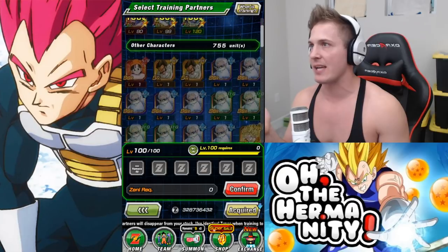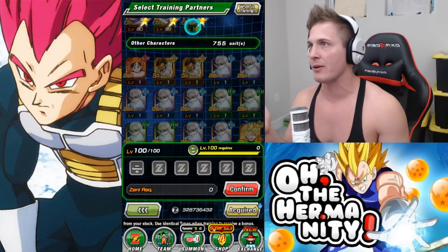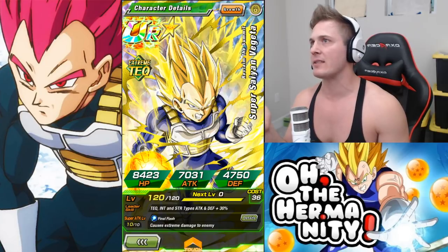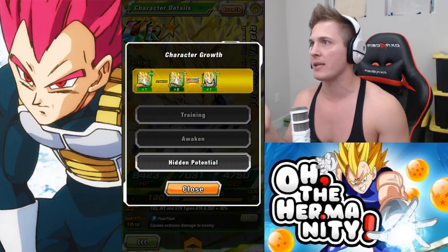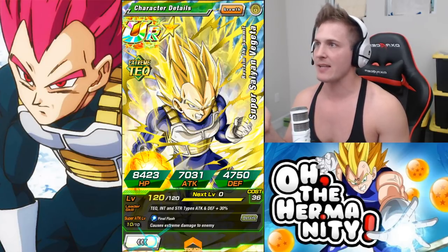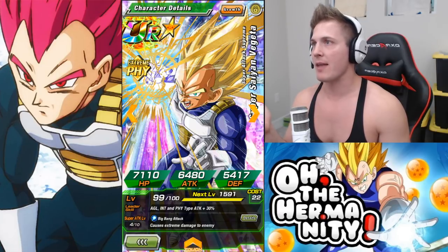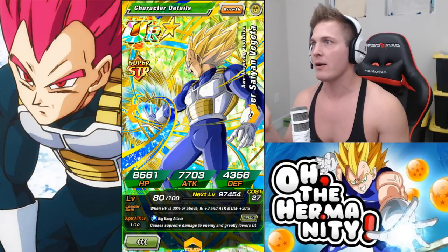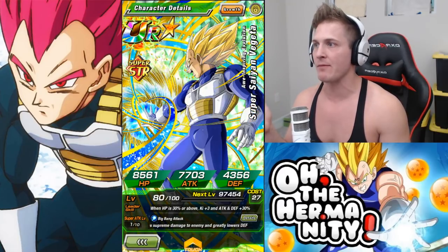Scrolling down there are some other Vegetas I have locked because I'm not getting rid of them. One of them is actually the TUR of the Inherited Honor unit — he's maxed out so I'm keeping him. But any other Super Saiyan Vegeta works as well.